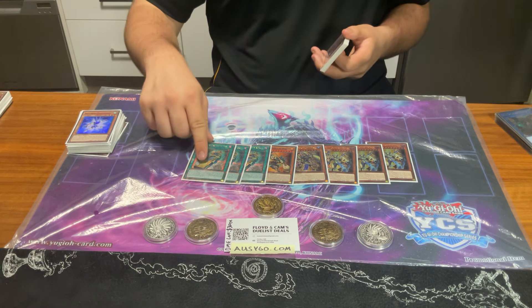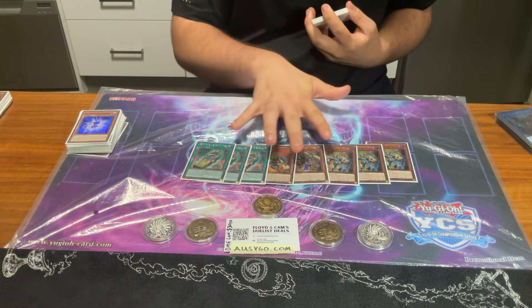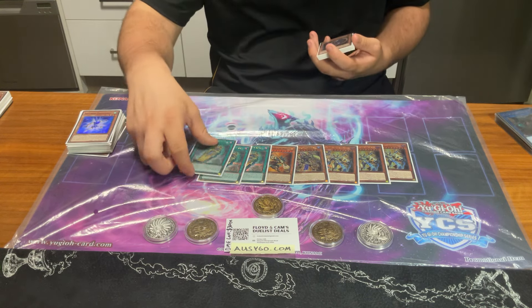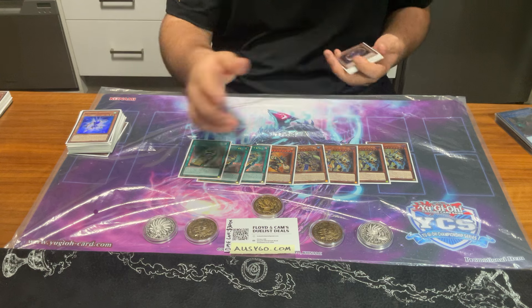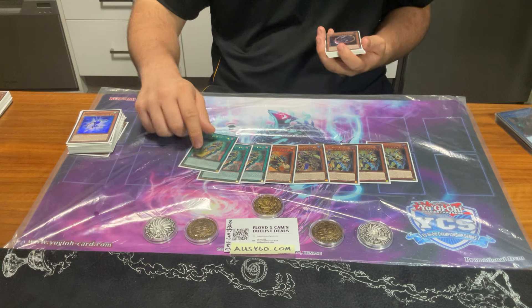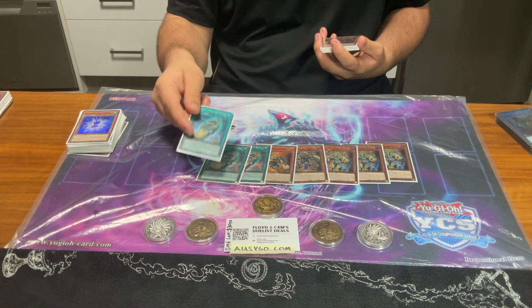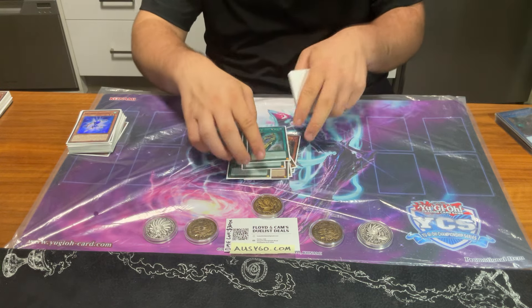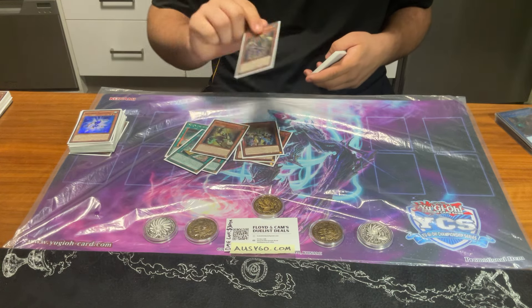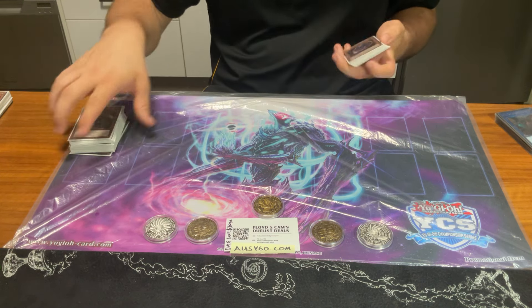So why three King Sucks specifically? Most lists play two. You can play two, but I wanted to maximize on seeing them. Drawing multiples is fine — this can bait out an Ash, and if they Ash you, you can just activate King Suck. And if they don't, you get another King Suck and draw a card. The second King Suck is just another discard, or realistically you can just keep it in hand because they're going to try and out the first one on their turn, and then on their crackback you can just activate again, summon three monsters, and attack for game. The engine worked really nicely, except these two cards loved being in my hand, which really hurts the consistency of the deck.